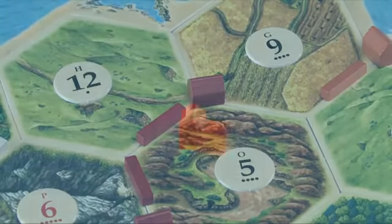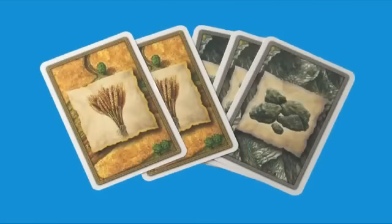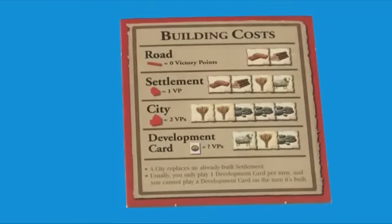A city is an upgrade to a settlement. By paying two grain and three ore, you may replace one of your settlements on the board with a city. Cities are worth two victory points and produce two resource cards instead of just one.